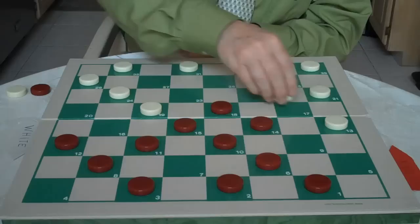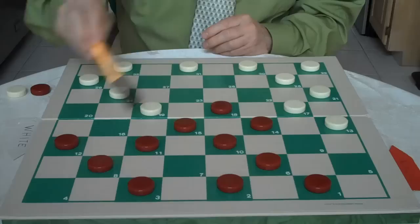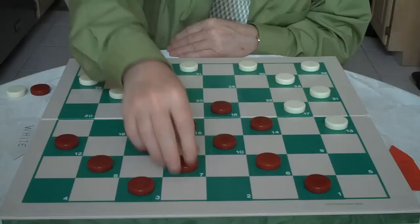White goes 22 to 17. Again, he knows that red cannot go 11 to 16 because if red goes 11 to 16, white would just go 31 to 27. And when red jumps 16 to 23, white would go 25 to 22. When red jumps 18 to 25, white would go 27 to 4 and get the triple. So the correct move here for you to play is 2 to 7.